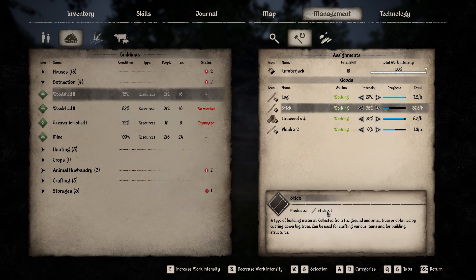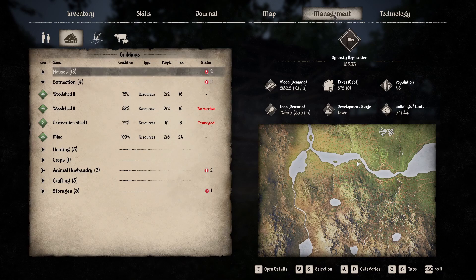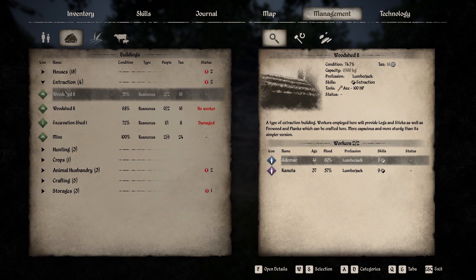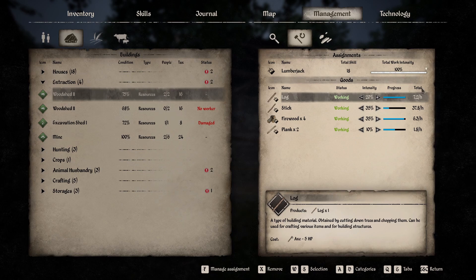Sticks don't require any axes because they get them when chopping down trees or picking them up off the ground. Now, how to manage your wood demand. We'll go to the management tab — you can see our wood demand is at 10.1. To manage your wood demand, you need to open your management tab, click the tab for extraction, and then click your woodshed. This is where you're going to be managing your wood demand.